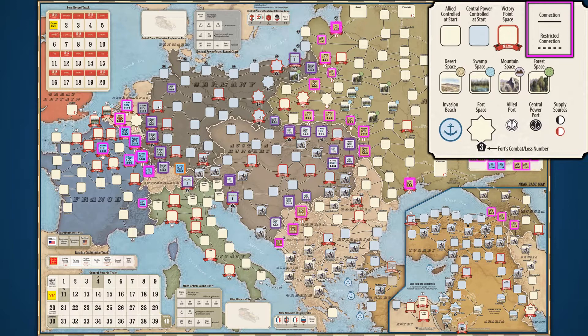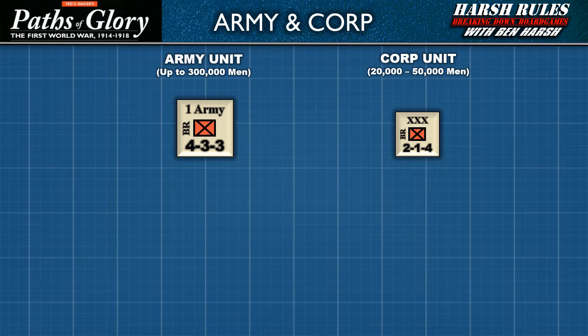Now that we understand the layout of the map better, let's look at the game's units. Paths of Glory's main game pieces are double-sided cardboard chits called units. Units come in two sizes based on their type. Army units are identified by larger squares that represent up to 300,000 soldiers. Smaller squares are core units and represent forces of 20,000 to 50,000 soldiers. Both unit types share a common layout of key information. The unit's army identification is printed on the top of the marker, showing the unit's historical designation in World War I. Core units are not specifically called out and are essentially identical to each other.